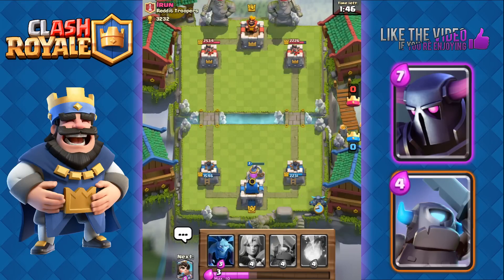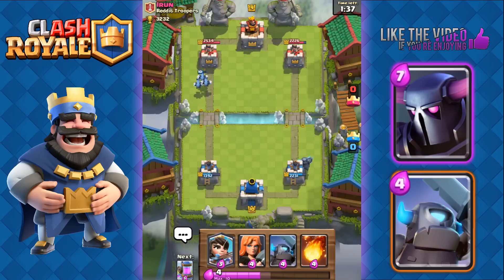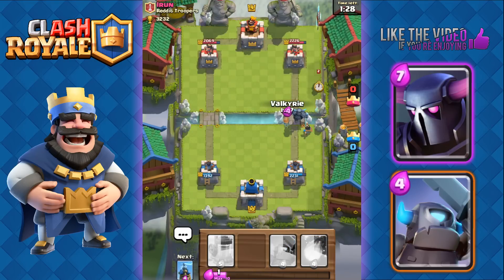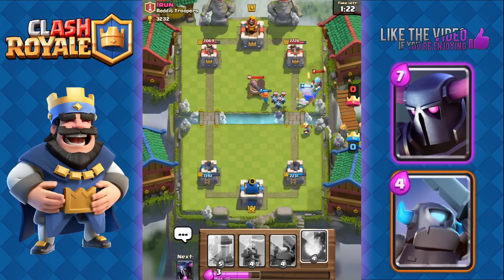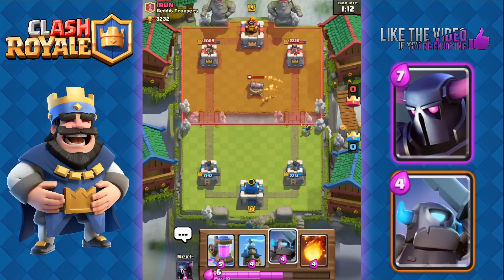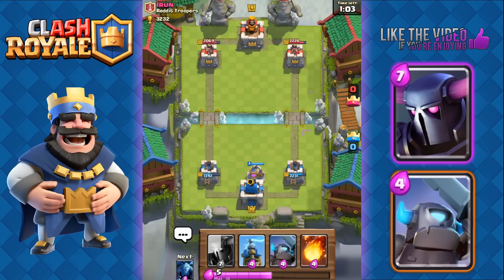P.E.K.K.A. is ready. We should be able to get one more Elixir from that pump. We're gonna use the Minions to quickly take out that Princess. He's gonna need to defend against the P.E.K.K.A. while also wanting to rush on the left side with his Hog Rider. He's gonna go with the Cannon. Our P.E.K.K.A. takes his Ice Wizard and should finish off those low hit point troops. He did successfully counter our P.E.K.K.A., but we're just gonna pump up again. We're in the lead in terms of Elixir.